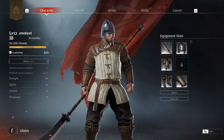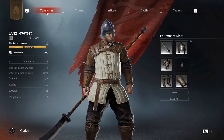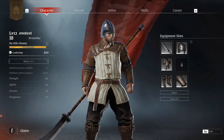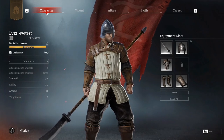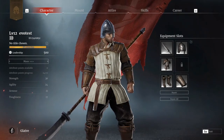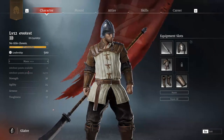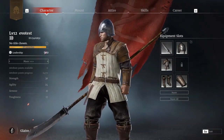Once you reach level 60, you will not get any more attribute points. You will, however, find you get some personal histories along the way, which you can use to reset these points — if you change hero class, feel you've made a mistake in how you've deployed them, or just want to try different configurations.